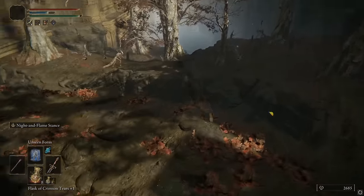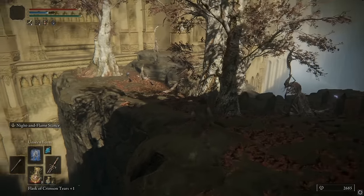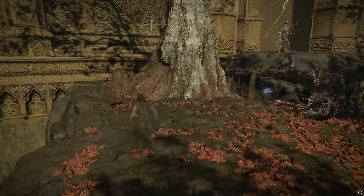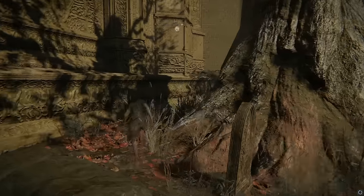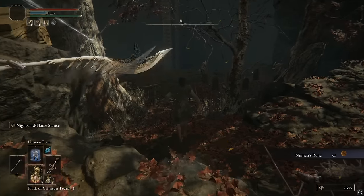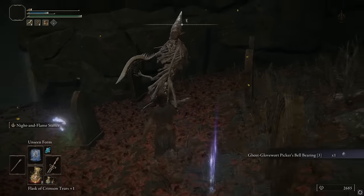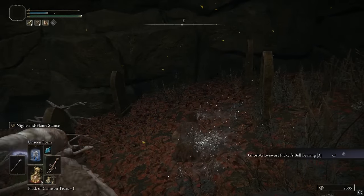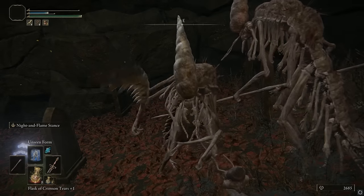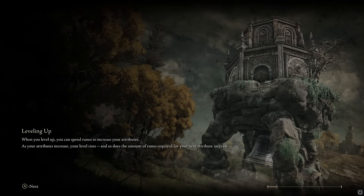Out here we're going to head to the northwest. If you have Unseen Form, it'll help a lot. But there's just an insane number of enemies that have the ranged missile attacks. So you're going to sneak over here — it's on the body right here. I got a bit mixed up but I got it. That is where you get the Ghost Glovewort Picker's Bell Bearing number three. It's not very fun to get without Unseen Form because those guys have that obnoxious ranged missile attack.